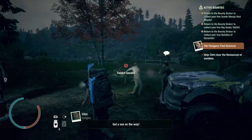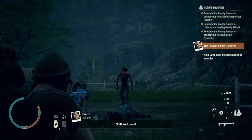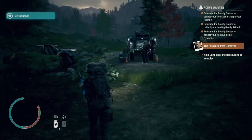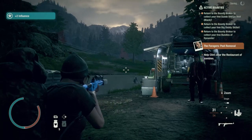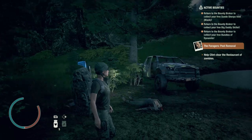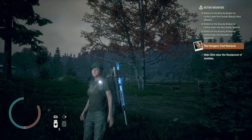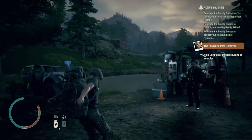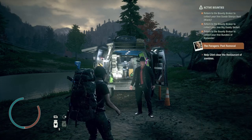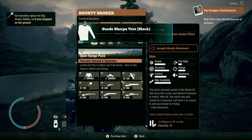Hi, Tino here for State of Decay 2. I finished all the bounties — well done! — and would love to showcase them to you because I got a favorite among my favorite weapons, like the Danger Dog PPSH from the World War II Bounty Pack, then the Trailblazer as you see here, and my all-time favorite, the Spec Ops Vector SMG. I furthermore got the Mayor's Leg among my favorites because you can attach a suppressor on it, and with that it becomes a monstrous weapon.